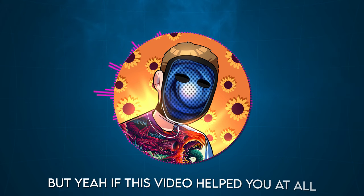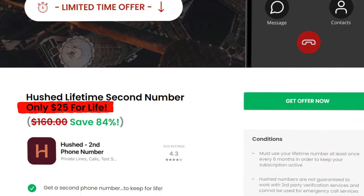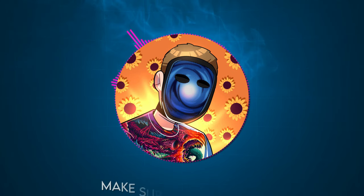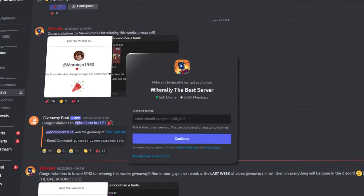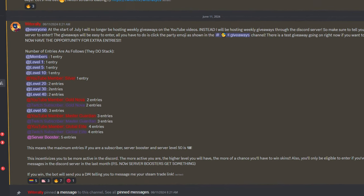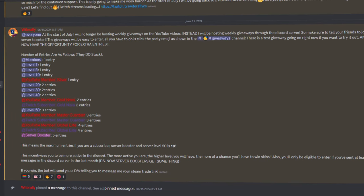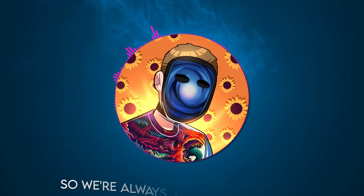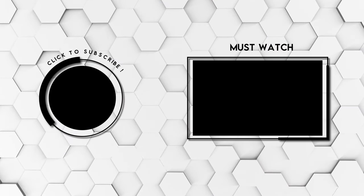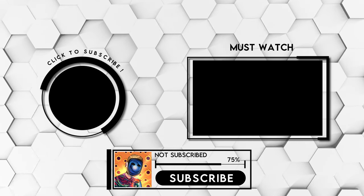If this video helped you at all, please just drop a like — I literally spent $25 on a Hushed number I'll never use just to show you guys how to do this. Make sure you join our Discord server because I'm always doing giveaways in there. Channel members and Twitch subs get extra entries to those giveaways. All the instructions and information are in the server so come check it out — we have over 3000 members now. I'll catch you in the next one.